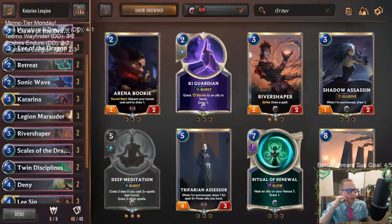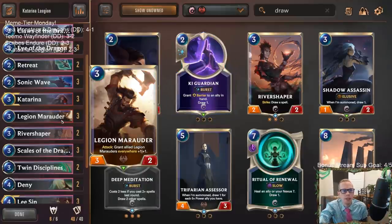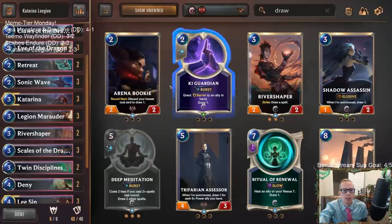Might gives Overwhelm with double damage, so that's probably better. This could be a good Key Guardian deck - Key Guardian could be a good card to play here, it helps out Legion Marauder. Key Guardian on Legion Marauder allowing it to attack could really be nice.